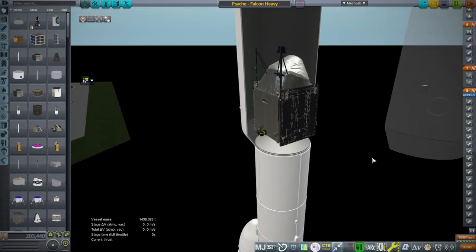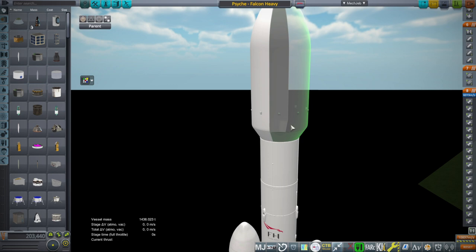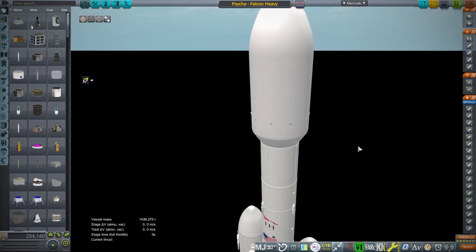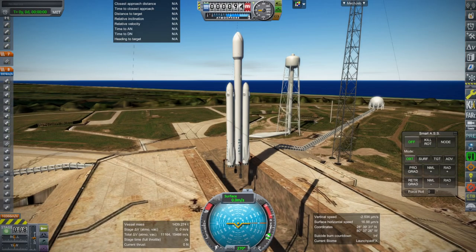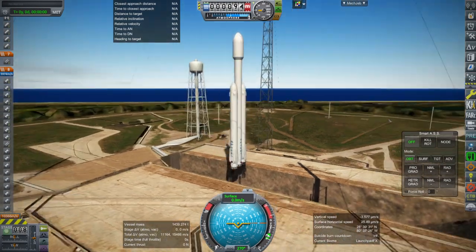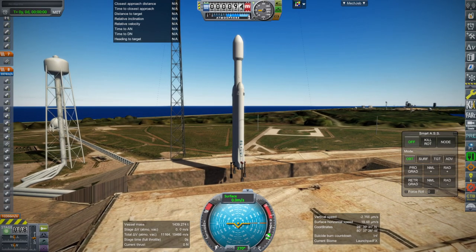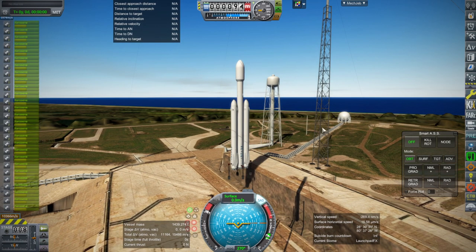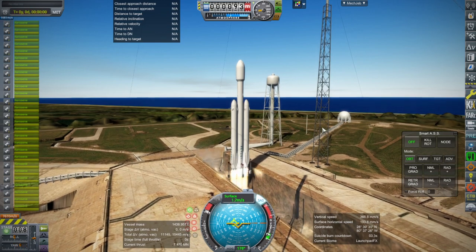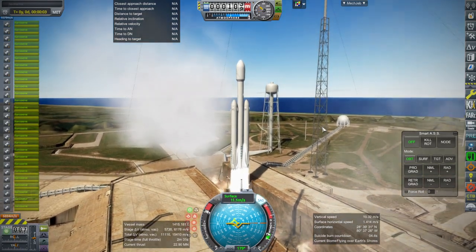Let us pack it up, launch it, and make sure the RCS thrusters and ion thrusters work, and that the solar panel which does extend actually does its solar panel things. So, without further ado — we're at Pad 39B, because at Pad 39A I still have the shuttle accoutrements, so we can't use that. Throttle up, SAS is on, ignition... and launch.